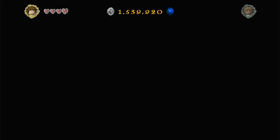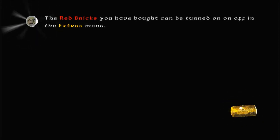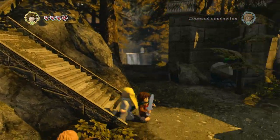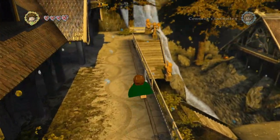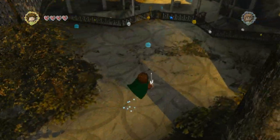Next you need to head over to Rivendell — doesn't matter what time of day. There is a specific place in Rivendell you need to reach. There are guide studs that guide you there, but it's easier and faster to go through the map stones. I really recommend unlocking all the map stones because they're basically fast travel, which is very useful. You're going to want to follow the trail of blue studs — those are your guide in all LEGO games.